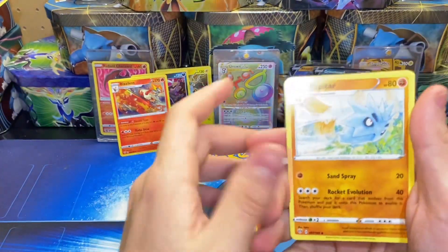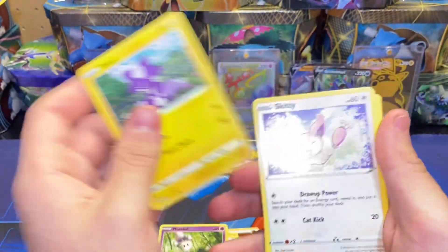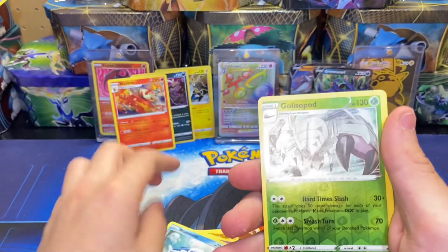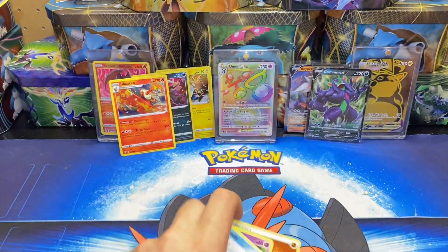One, two, three, four to the front. We have a Fighting Energy, Pupitar, Corvisquire, Hiding Energy, Morpeko, Toxicroak, Skitty, Rowlet, Wishiwashi, Gloom. For the reverse, and a Galarian Darmanitan for the rare.